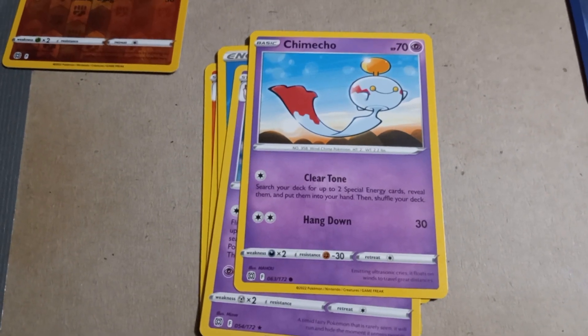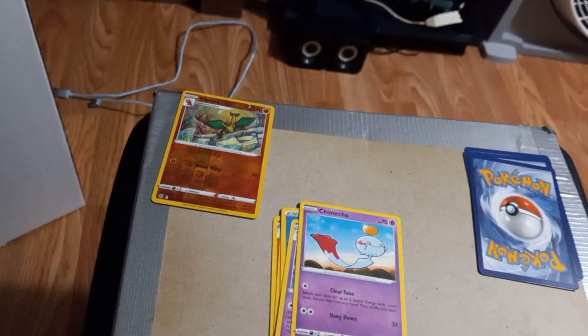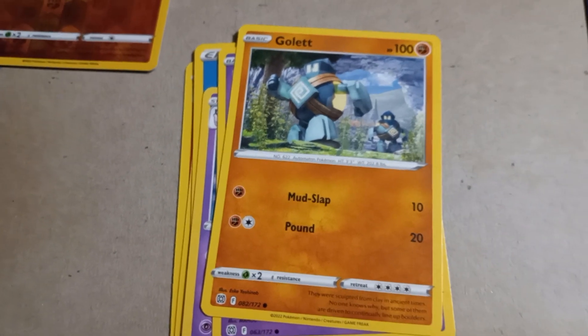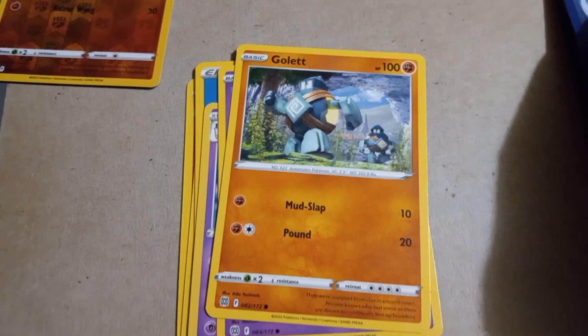Next up is Chimecho with Clear Tone and Hang Down. Then Golett with Mudslap and Pound — typically it should be Golett because there are two in the artwork, not just one. He also has 100 HP.